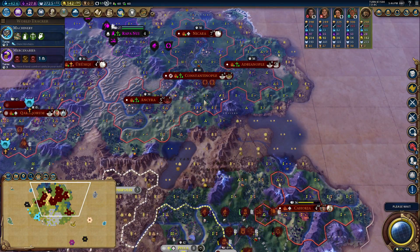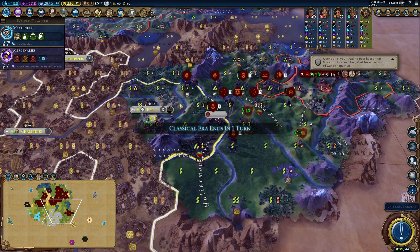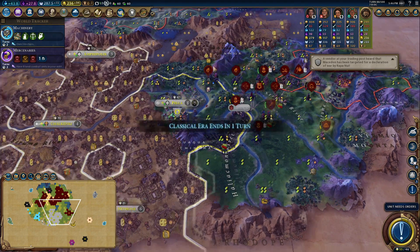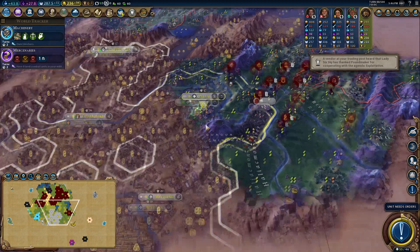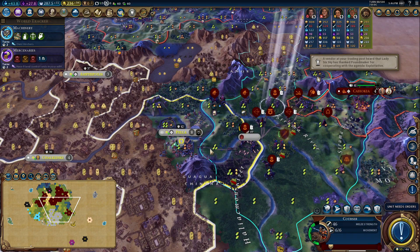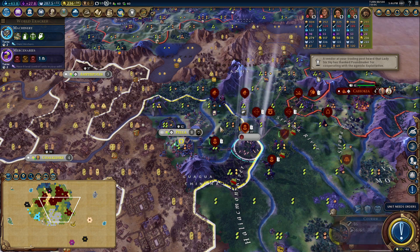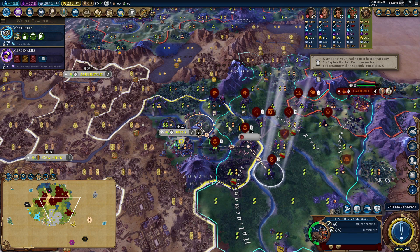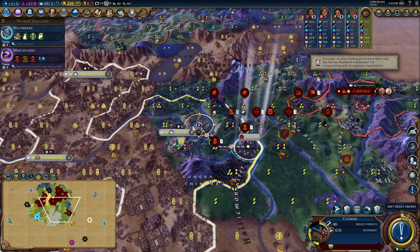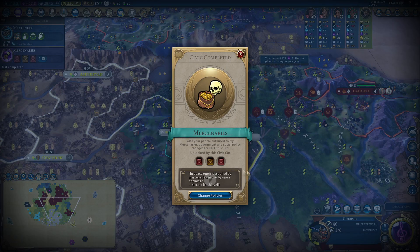I'll get two more routes from Constantinople soon. Come on Greece, send me your army - they're not going to. But look, Pella is by far the biggest population city they've got, so this is pretty cool for me. The coursers are able to just run through - can you get across to there? You can! Lovely. We're going to do some pillaging.